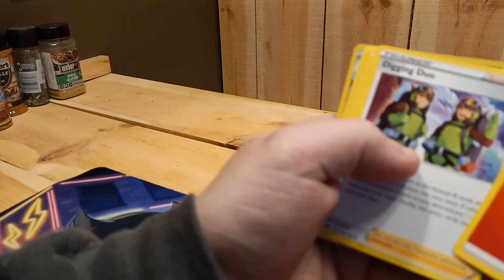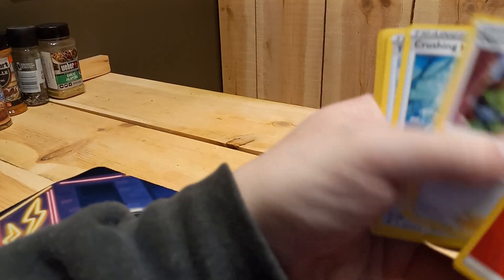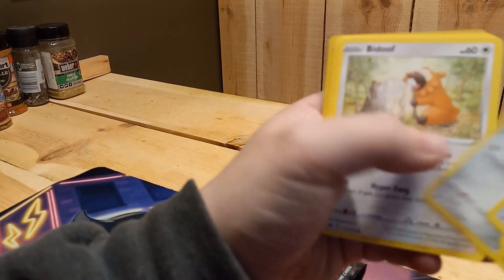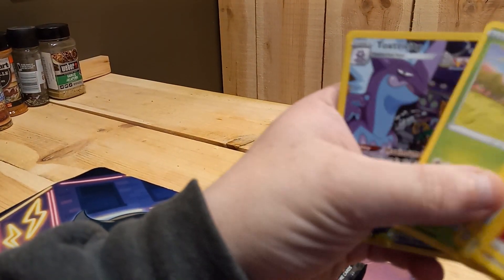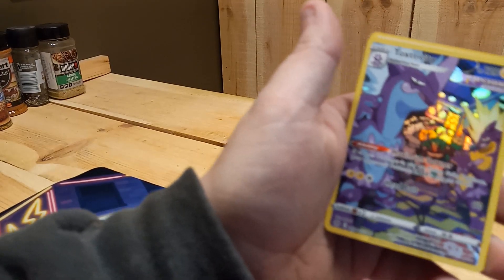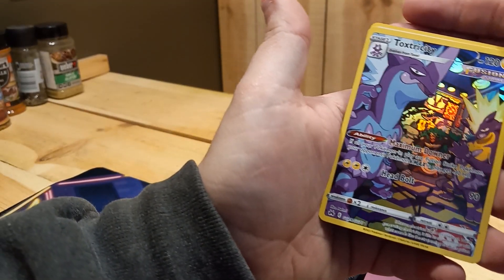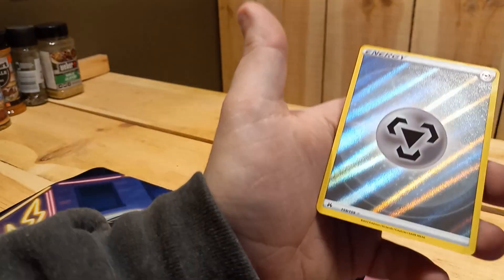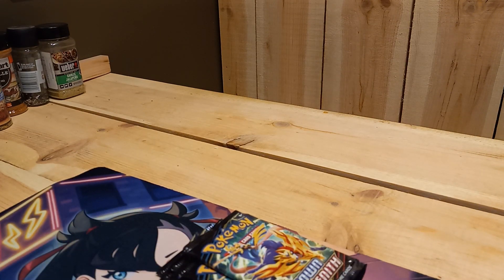Pack five: Fire Energy, Digging Duo, Crushing Hammer, Trekking Shoes, Pawniard, Bidoof, Potion, Glaring Mr. Mime, Sunkern. Ooooh, that's a nice looking one — Toxtricity. And a Holo Metal Energy. That's actually a really good pack.